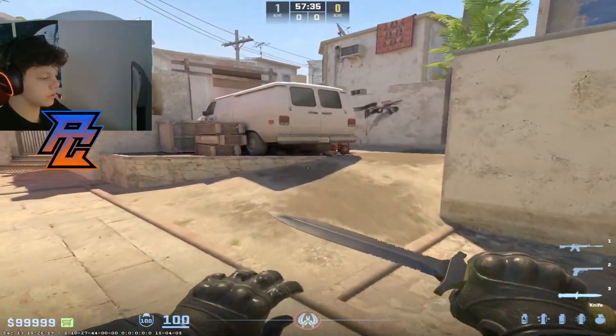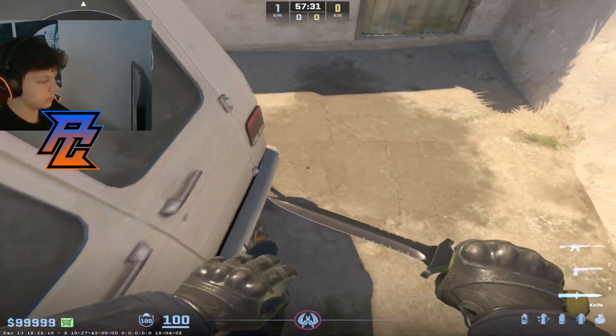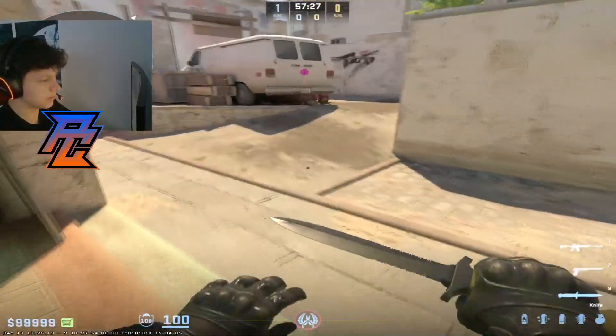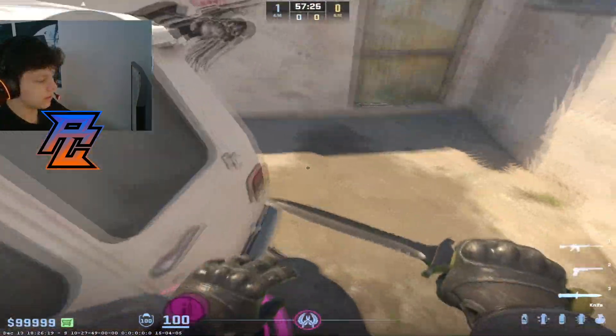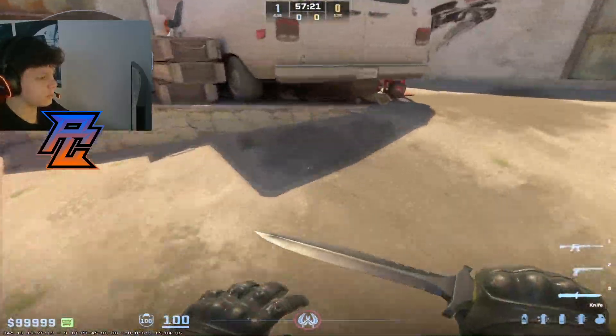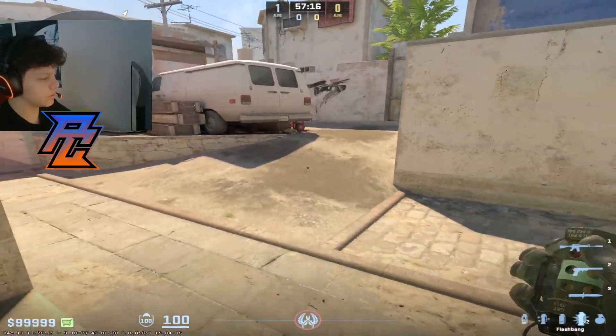So starting with the first thing: the van jump is obviously easier now. So if you're not that good at movement, you can just wait on this object and then jump from it. Right now it's really the easiest, and also for those players that are jumping on it for the first time, it's really easy to do this jump.